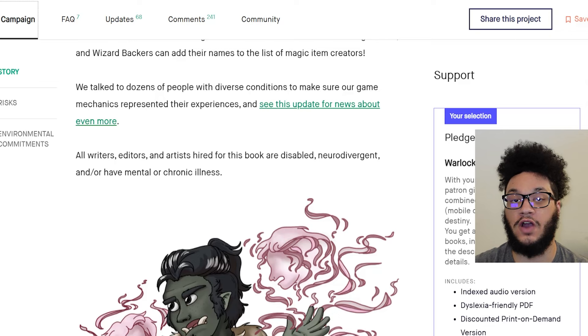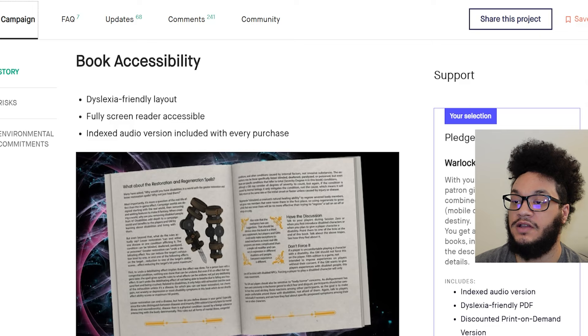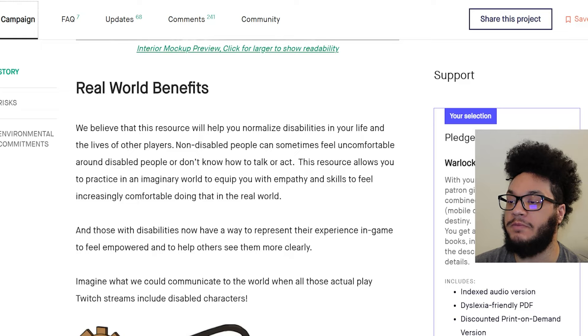There's a gray-skinned half-orc barbarian with pink ethereal faces speaking to it — a representation of intrusive thoughts. Oh, that's cool. The book has a dyslexia-friendly layout, is fully screen reader accessible, and an indexed audio version is included with every purchase. We believe that this resource will help you normalize disabilities in your life and the lives of other players. Non-disabled people can sometimes feel uncomfortable around disabled people or don't know how to talk or act. This resource allows you to practice in an imaginary world to equip you with empathy and skills to feel increasingly comfortable doing that in the real world. And those with disabilities now have a way to represent their experience in-game, to feel empowered and to help others see them more clearly. Imagine what we could communicate to the world when all those actual play Twitch streams include disabled characters.